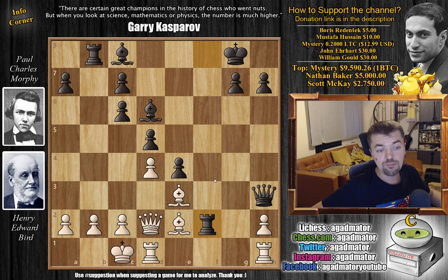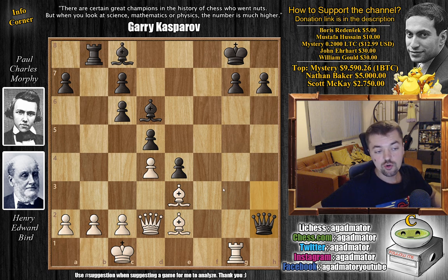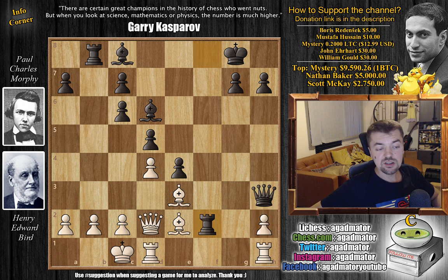Rook to b8 by Morphy, now attacking the b2 pawn and practically inviting white to castle. This is exactly what Bird does — he castles queenside, defending the b2 pawn with his king. And now comes one of the most beautiful moves ever played over the chessboard. Morphy strikes with rook captures on f2! There are many other moves here — you have very nice play, an open b-file to use for your attack, you can simply develop and double up rooks on the b-file. However, Morphy goes for the immediate rook captures on f2 — a really weird move because you're giving up the whole rook and there doesn't seem to be any immediate compensation. Not accepting this rook sacrifice doesn't really work for white either, so Bird had to capture: bishop captures on f2.